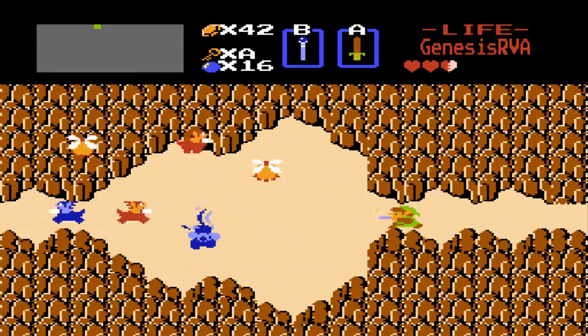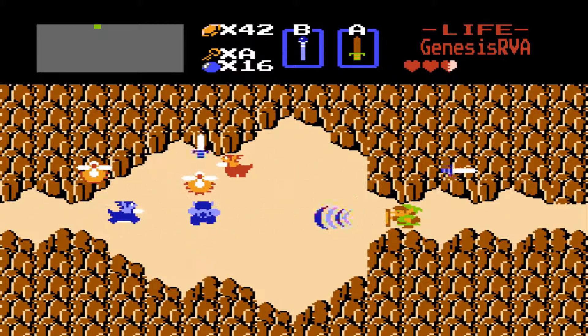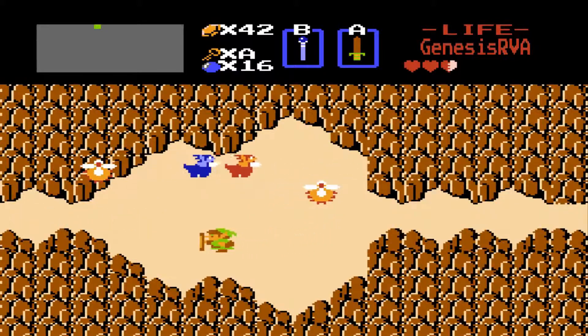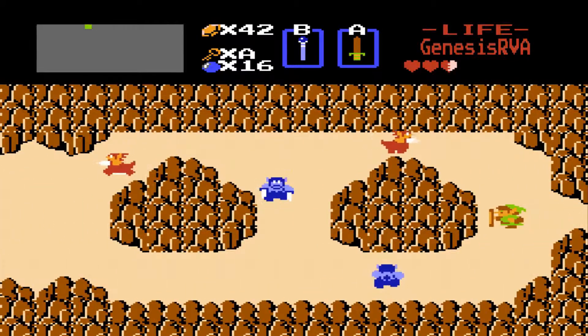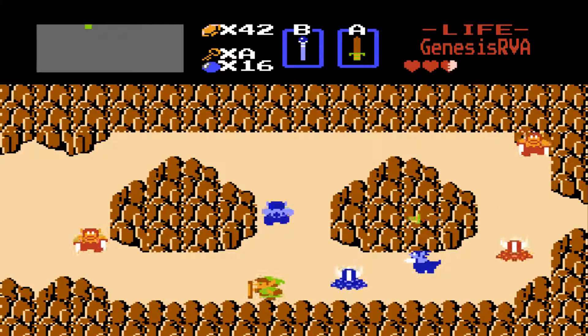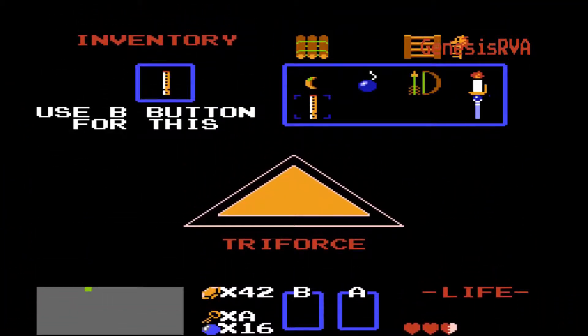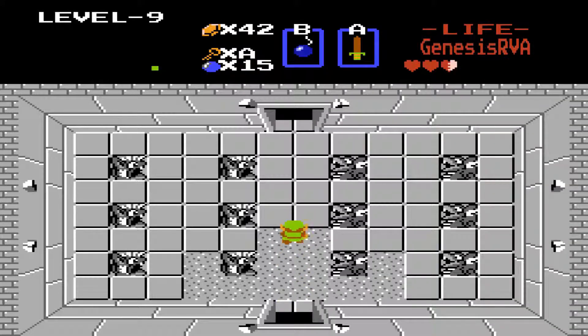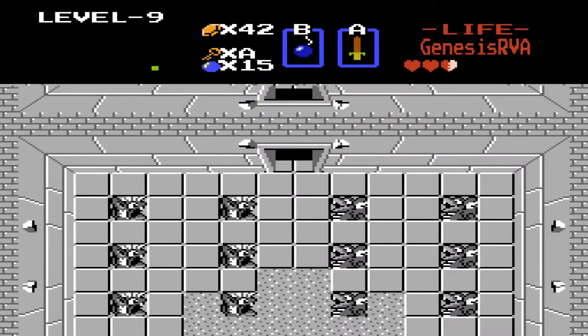We're going to head very, very far north, across the river, up into Death Mountain. Be careful of the Lynels — there's huge damage. And even this portion is super tricky, just getting into Level 9. But at long last, here we are.